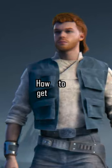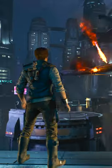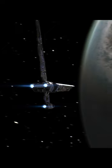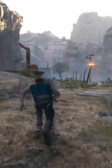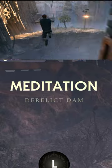This is how to get the most fashionable hairdo in all of the galaxy in Jedi Survivor in under 30 seconds. First up, play through the intro of the game and get yourself off the planet Coruscant. As soon as you land on the second planet, make your way along the main path until you reach the derelict dam meditation point. Once you're there, you can follow this exact route that you're seeing right now to claim your mullet.